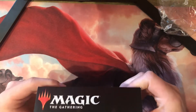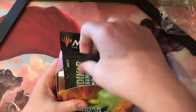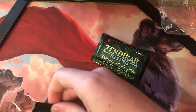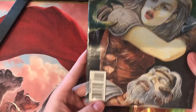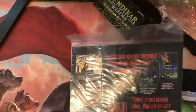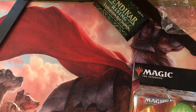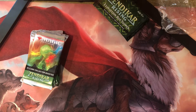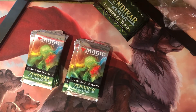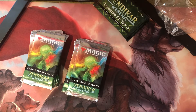Never opened a collector box before. It's a lot smaller than I thought it would be — not a bad thing, it's just a small box. We got two Expeditions. I also picked up something online I want to show off real quick: a Fallen Empires comic book that is sealed. It came with a pack of Fallen Empires. I'm not going to open this up — I'll keep it sealed because it's nice. I got it for like $9, and that's what a pack of Fallen Empires costs, so I thought that was a great deal.